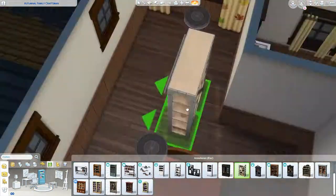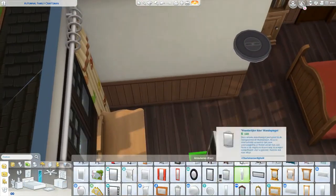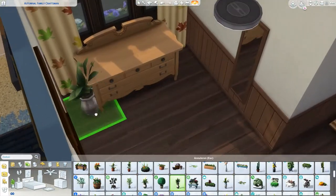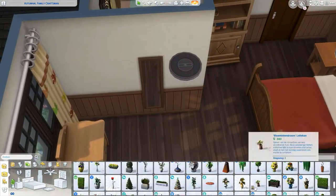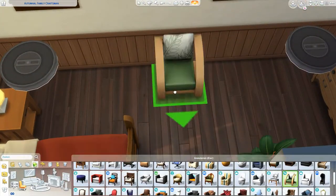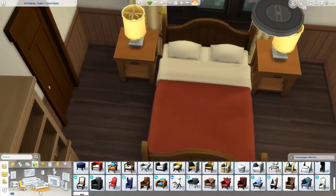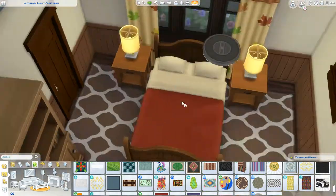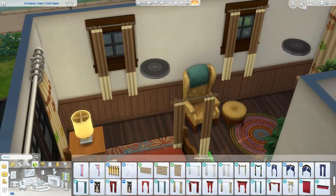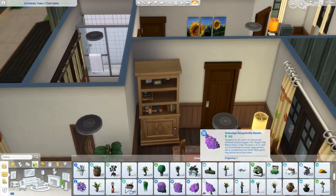Now we're onto the master bedroom and I think it came together great. It ended up pretty big because of this corner, but that's okay because we fill it out. I really liked the red swatch of this bed. I wish I could have used the sunflower swatch, but the wood color was too light. We did get this yellow in the Cats and Dogs chair, which I thought was quite nice. Just adding finishing touches with some pictures and curtains.